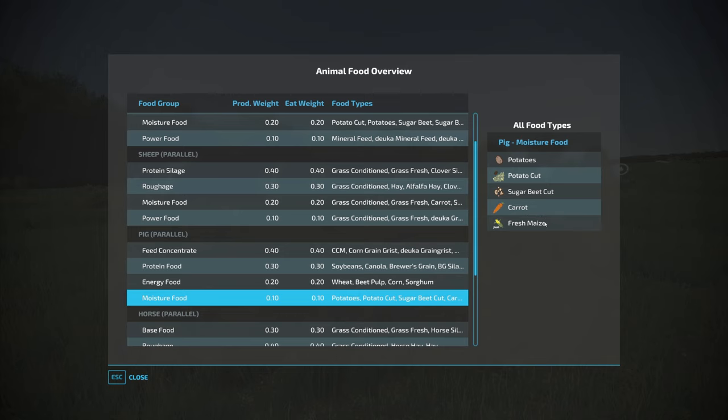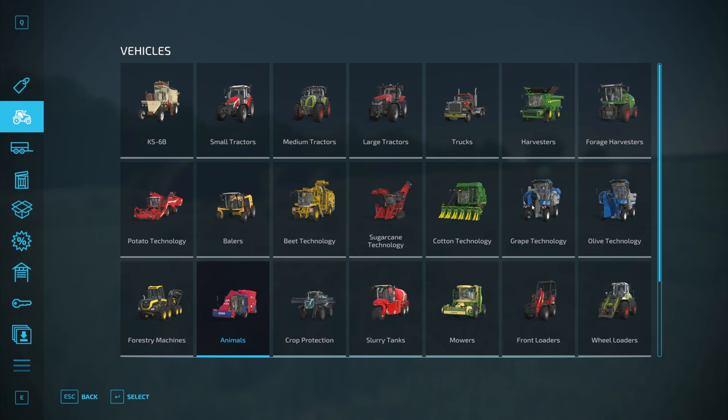For moisture food, fresh maize is corn harvested with a forage harvester and not fermented into silage — that sometimes confuses people. You've also got potatoes, cut potatoes, cut sugar beets, and carrots which you can buy. If you've watched my most profitable animals from pigs video, you probably don't want to grow the crops yourself — you probably want to use something like the Farm Supply Pack to buy the components cheap, or mix some pig food.